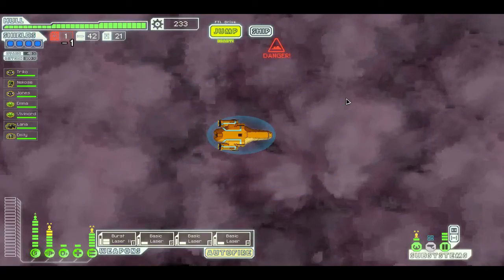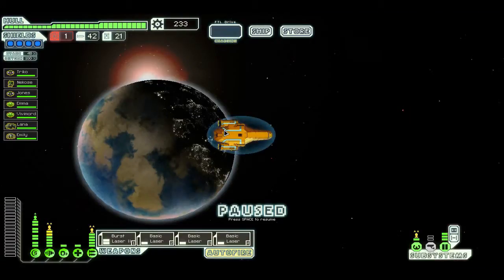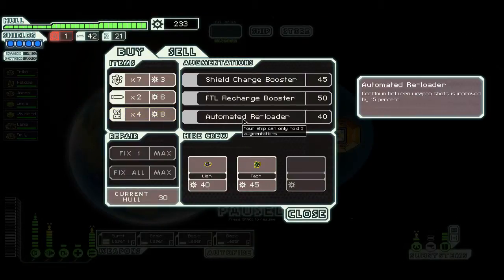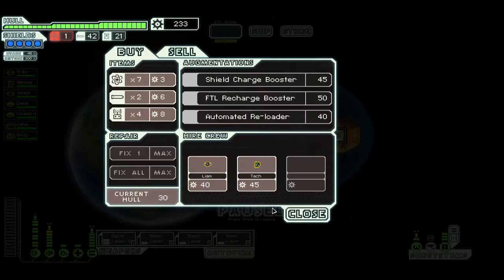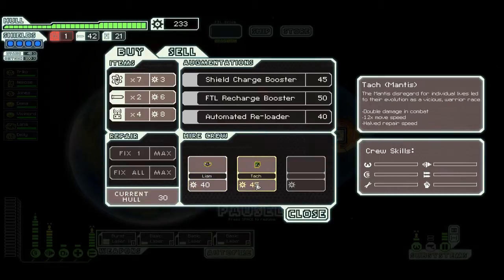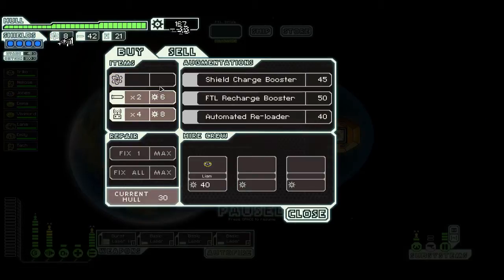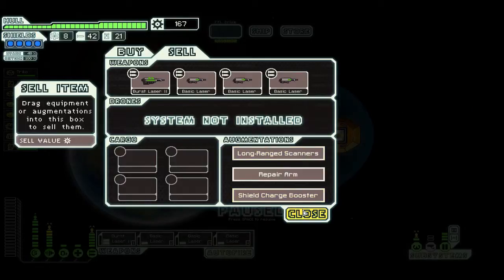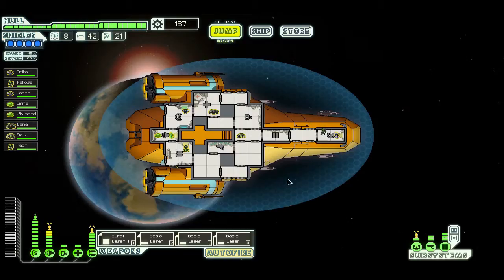Nice, found some fuel. Oh — nice store! Please sell a teleporter. Come on, teleporter... Damn it. But I can buy a crew member. Just need a teleporter — why won't anybody sell me a teleporter?